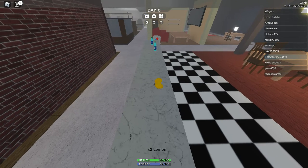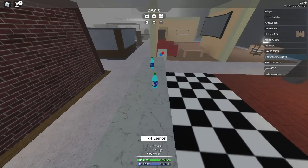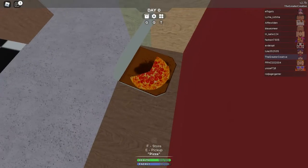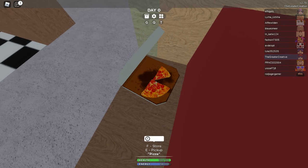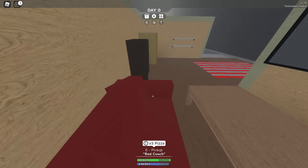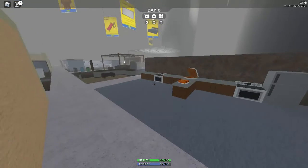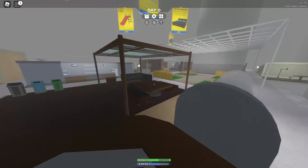We spawned literally on a counter with a bunch of food — that's nice! There's also a pizza there, great way to start off. It usually has Bloxycola and ice cream in it. Most of the pizza is already gone though — I'm guessing it just spawned like that. I don't think I've ever seen a pizza box spawn like that with no one nearby.